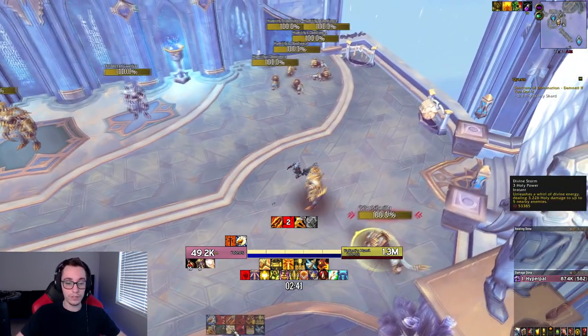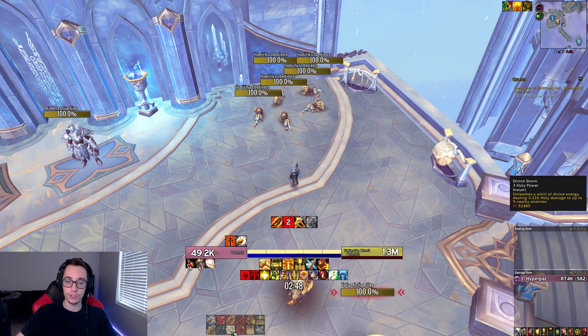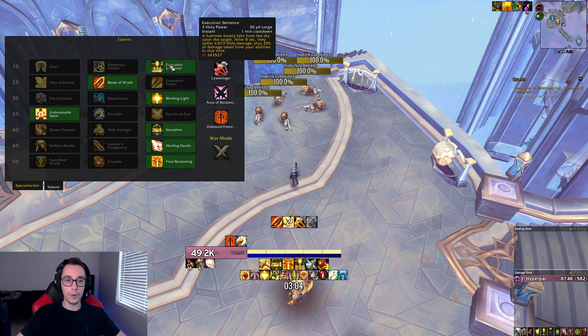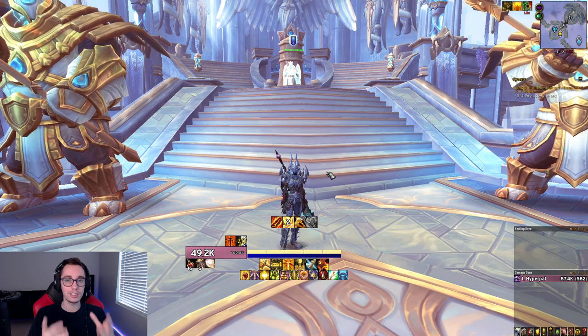Lastly, the AoE rotation is super simple — just replace Templar's Verdict with Divine Storm as your spender. That's it. If you're using Zeal, right after you drop Final Reckoning you can go into Divine Storm then Divine Toll. But since you'll be running Execution Sentence for every raid boss, that's not all that relevant.